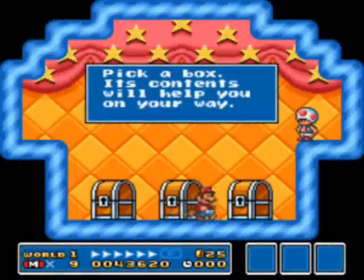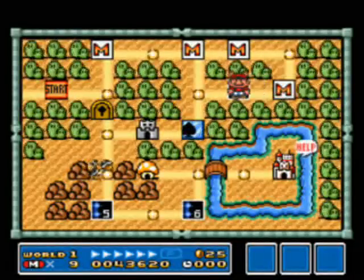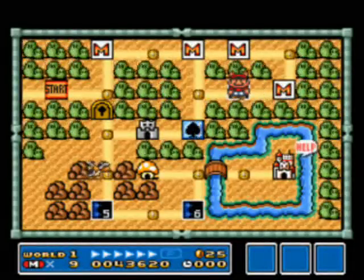We have a toad house right here — let's get a mushroom. And let us move on to level 1-4, where we actually have another secret.